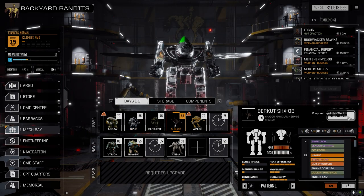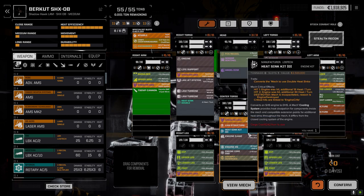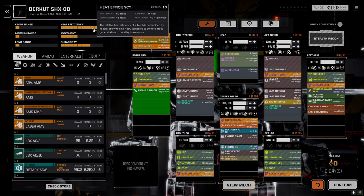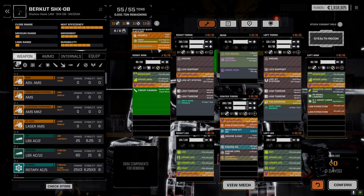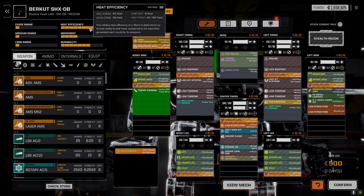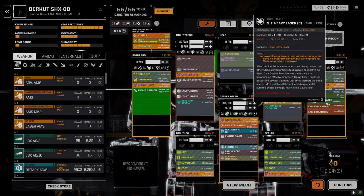Let me have a look at the Shadow Hawk Lamb real quick because I did make that change. We ended up dropping the T-SAM. Like I said last episode, we changed the heatsink kit from the prototype double heatsink kit to a regular double heatsink kit. The heat efficiency is really good in this mech because we have the exchanger in there too. With all the jumping and firing, we'll be heat neutral most of the time.